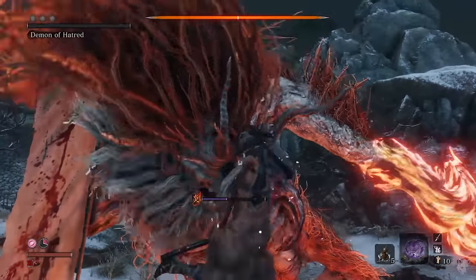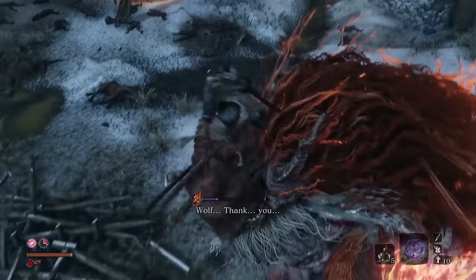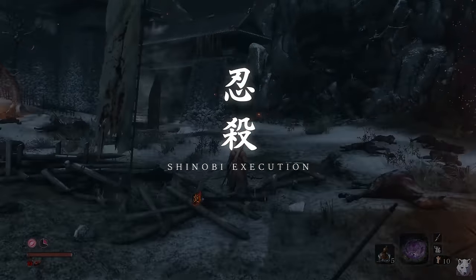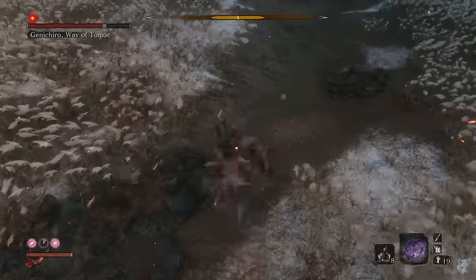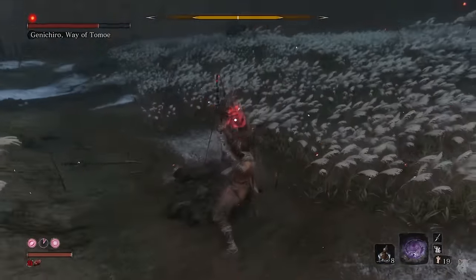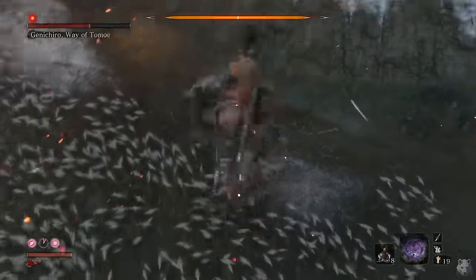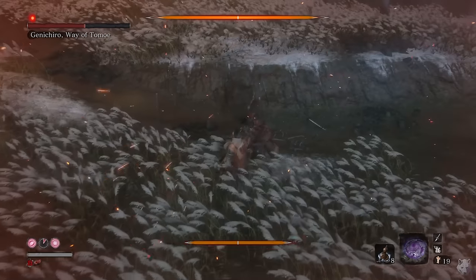It's time to die — I mean, hey Genichiro, how's it going? This Genichiro fight is just annoying — not because he's hard, but because he's in the way. Anyone that has played this game knows the frustration of trying to learn the final boss's moveset only to die and have to fight this loser all over again. Pretty much anything he does can kill me, and that feels bad.